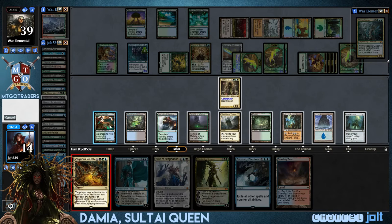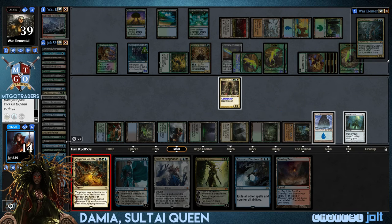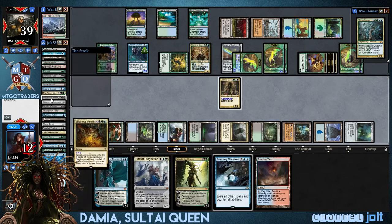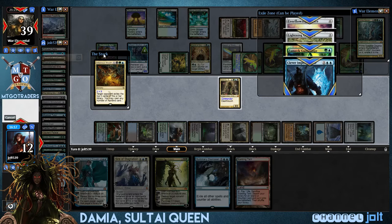So we're going to fire Villainous Wealth off — we've got green, black, blue. We could leave up Summary Dismissal, but hey, we're here to have some fun. So we have a Villainous Wealth for nine right now. We're going to fire this bad boy off. Let's go — see what we've got. See if this resolves. Come on, man. Do not have a Counterspell. Come on!